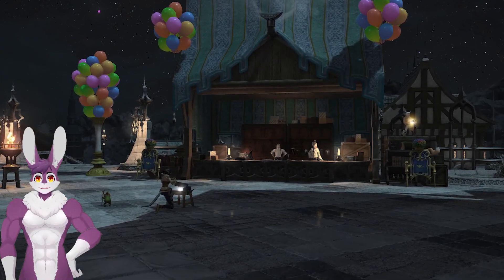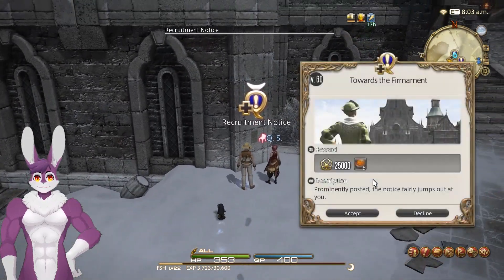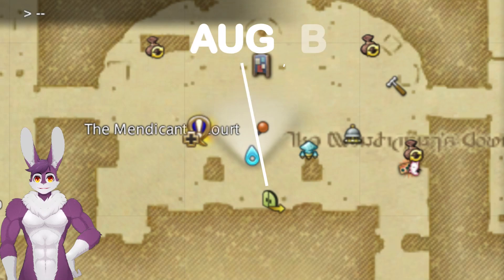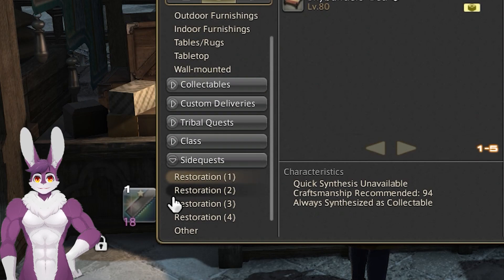Level 21 to 70 is in the Firmament. To unlock, go to Foundation. Just north of the Aetheryte is the quest toward the Firmament. Once inside, speak to Ogbert and then Potkin to unlock the recipes.